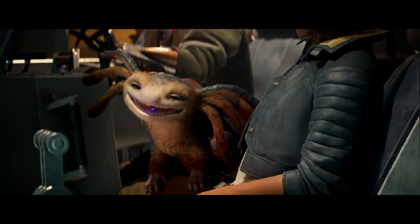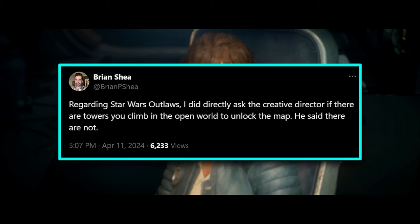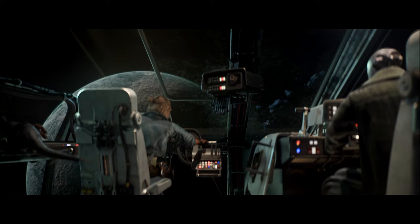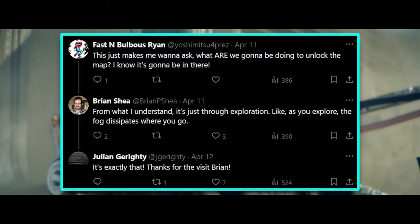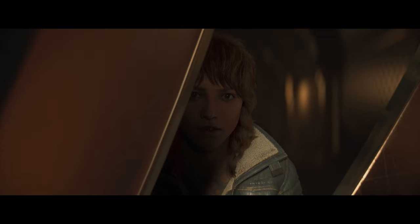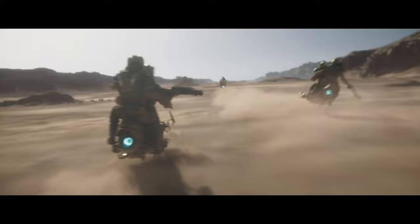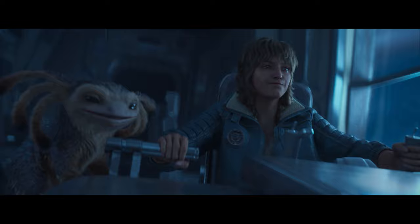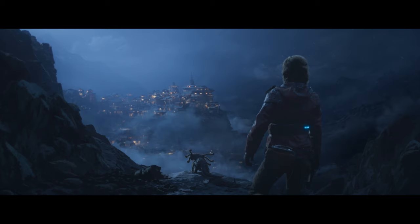Brian, one of the people that went hands-on, directly asked Julian if there are towers that you climb in the open world to unlock parts of the map — a trope associated with Ubisoft open world games. Julian specifically said there are not. How it works is the fog on the map will just dissipate wherever you go, much like Grand Theft Auto 5. The entire map is open to you aside from some territories you'll have to unlock through working with various syndicates, but for the most part you can just go on your speeder wherever you want.